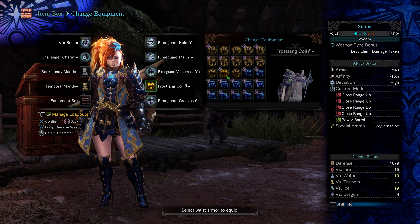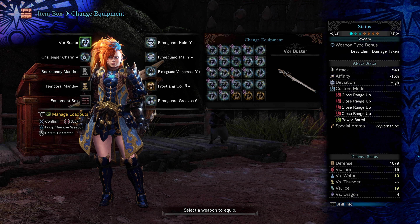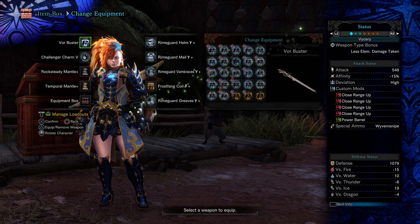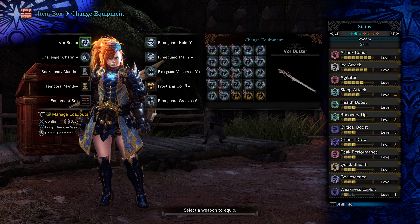The Challenger Charm is our Talisman of Choice. The weapon is the Fatalis Heavy Bowgun. Important here is that the weapon has Vivant Snipe as Special Ammo, because Vivant Snipe is one big hit and counts as a draw attack, which activates Punishing Draw and Critical Draw.